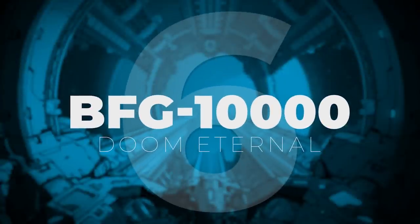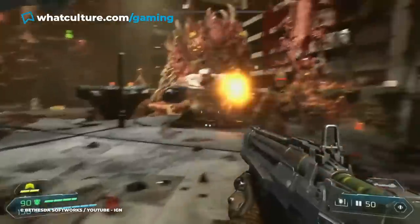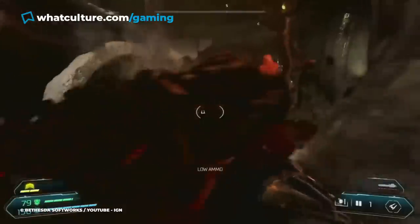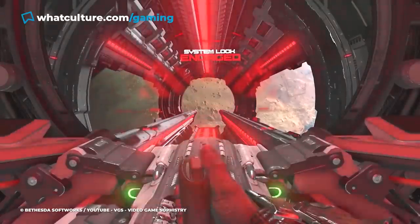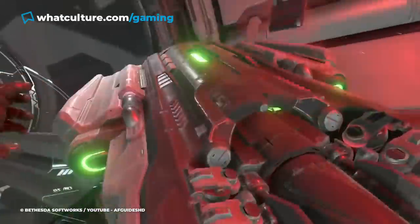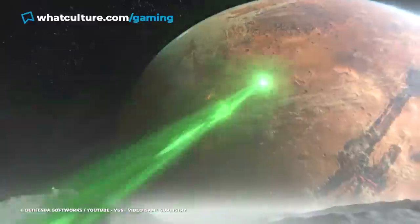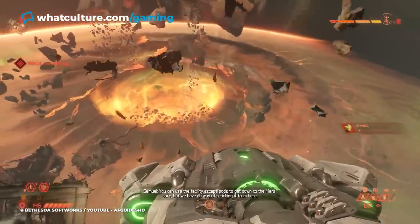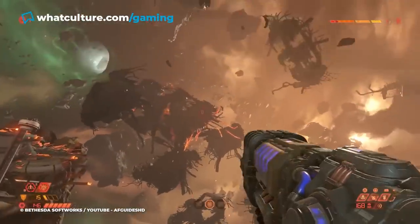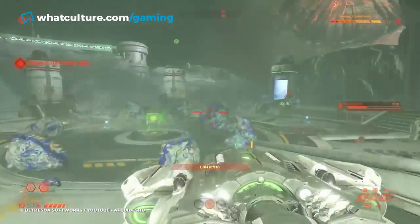Number 6: BFG-10,000 — Doom Eternal. The Doom series has always featured the most violent and gory weapons in gaming history. Although Doomguy could probably cause global carnage with nothing but a spoon, only one weapon in his arsenal is capable of wiping out a planet all on its own. Making its debut in Doom Eternal, the BFG-10,000 is a massive cannon located on the Phobos moon base. The weapon was designed to fend off space armies and demonic invasions, and is actually powered by a smaller predecessor, the BFG-9000. The Doom Slayer uses it to blow a hole in Mars' core to gain access to an ancient city located inside it. The smouldering hole left on the surface of the planet is a testament to the countless demon lives taken with one shot, and you get to keep the BFG-9000 for some more up-close and personal bloodshed.